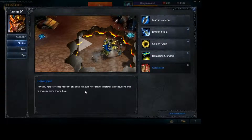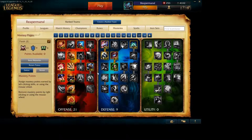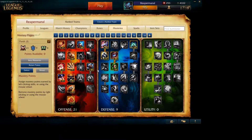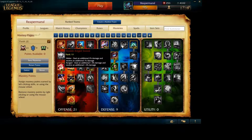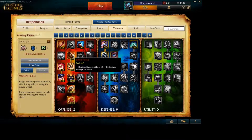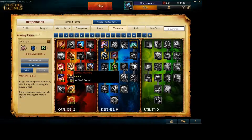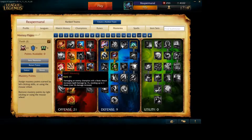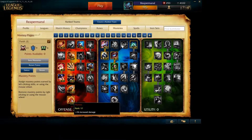Let's go ahead and jump into his masteries. We'll go with a 21 and 9. You can also do a tanky mastery build if you need to be the tank of the team. We'll take Double-Edged Sword, Sorcery for the cooldown reduction, Brute Force, Martial Mastery, Executioner, Warlord, Blade Weaving, Spell Weaving, Devastating Attacks, and Havoc.